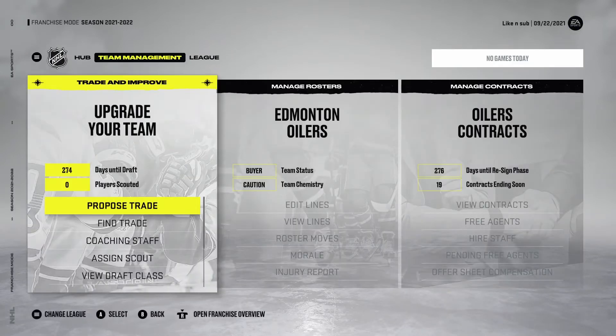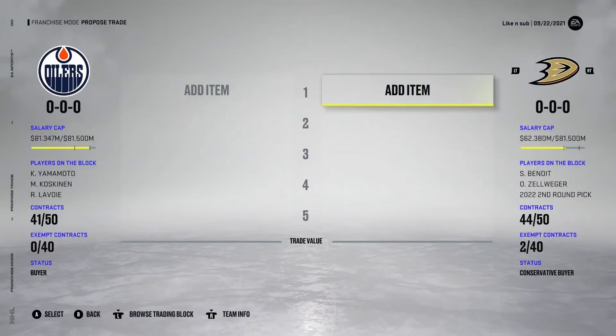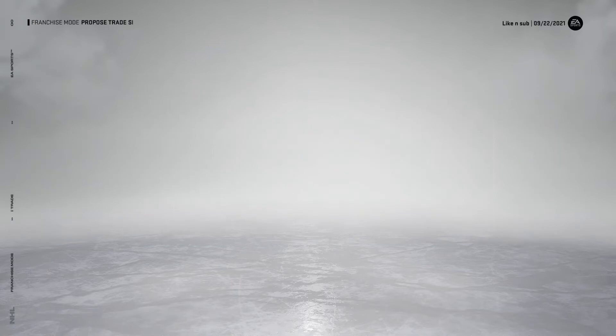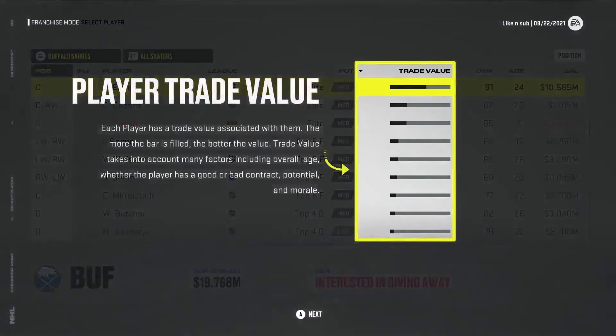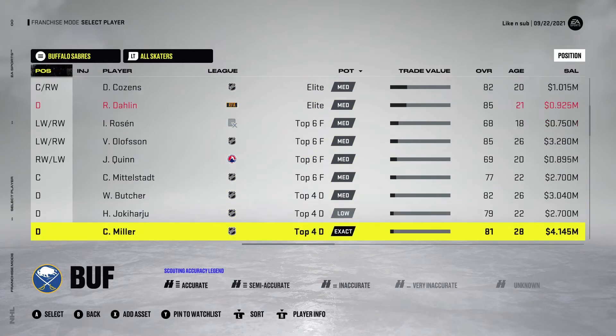Let's say we want to go get a new player. We can go and try to propose a trade, but if you're new to this, I would recommend you don't try to balance out your value perfectly because it's extremely difficult. Looking at the Buffalo Sabres, they've got Rasmus Dahlen on the block, and Brady Tkachuk's available too — there are so many good players out right now. Dahlen seems to have a very low trade value, which is interesting.